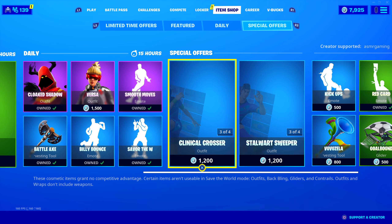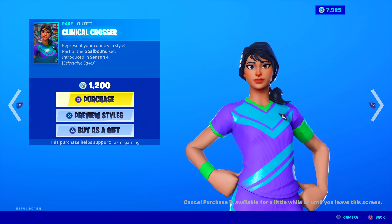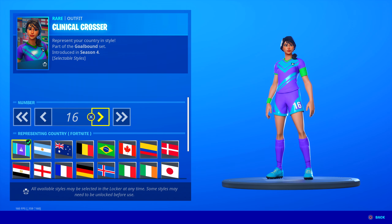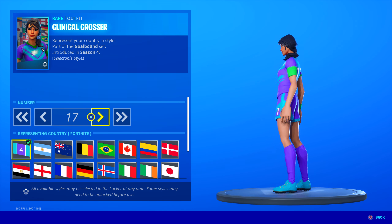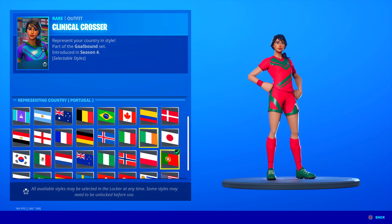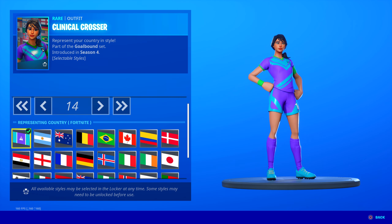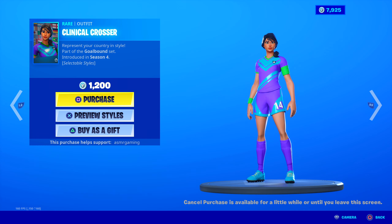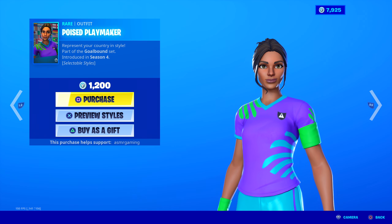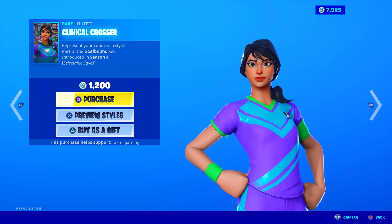Now we have the soccer skins back. Represent your country in style. So, all countries are represented here, and you can also choose the number you want on the clothing — it'll show up on the shorts and on the back. Depending on what your lucky number is, just select your country. There's a Fortnite default one for all the skins. Clinical Crosser, Dynamic Dribbler, Poised Playmaker, and Finesse Finisher are all back. The tryhard soccer skins have returned.